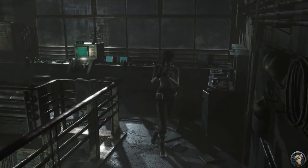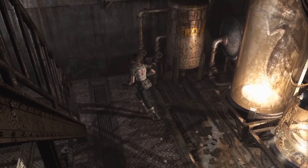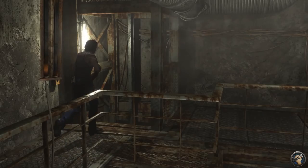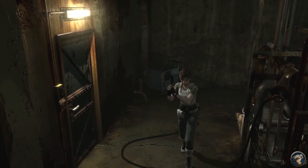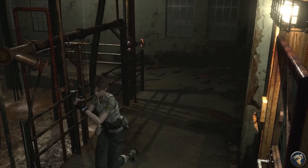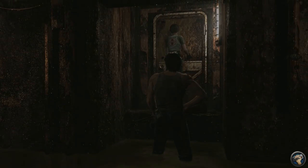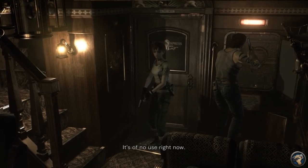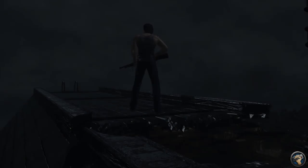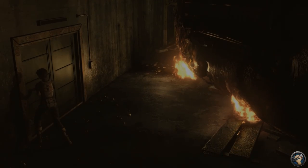The lab sections are still here in Resident Evil Zero, but this game is a whole lot cozier in size and forces the player to backtrack far more often than its cousins. The game is built around backtracking, encouraged by allowing the player to split the characters up to cover more ground quickly, and by the ability to go back and get items you've left behind. There were a few times I was annoyed at having to go back for something far away, like the hookshot, which you use once early on in the train section and don't need again until late in the game.